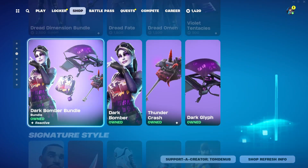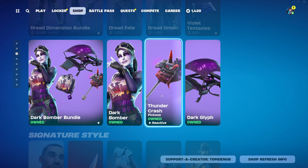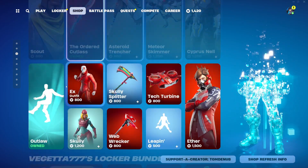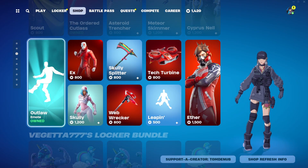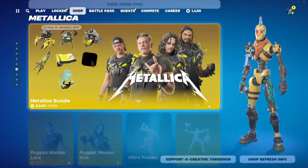Going down here, we also have the Dark Bomber Bundle with the Dark Bomber outfit at 1200 V-Bucks, Thunder Crash Harbor Central at 1200 V-Bucks, and Dark Lift at 500 V-Bucks - and you buy everything else separately. We also have Outlaw randomly down here as well, so we have that Outlaw emote twice in the shop. I don't know what that's all about.